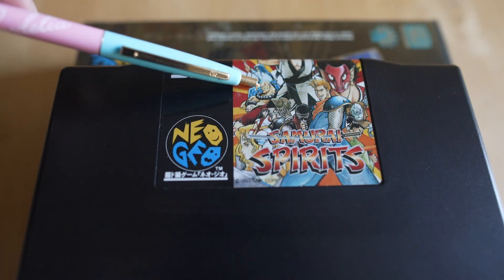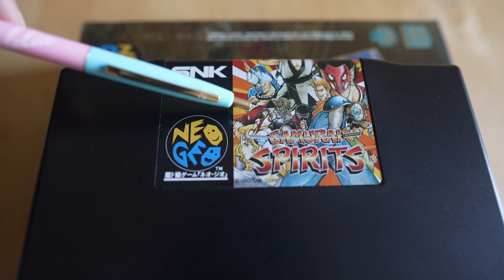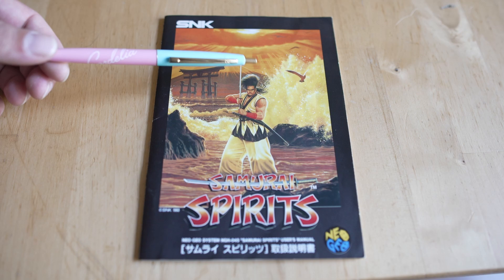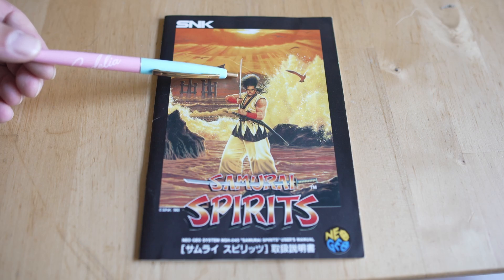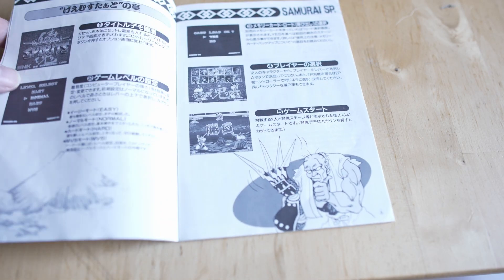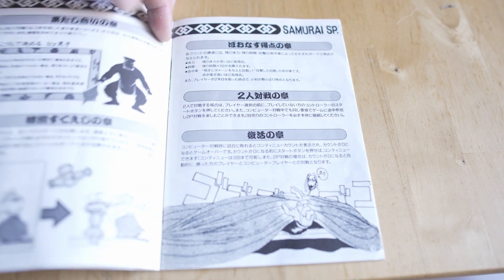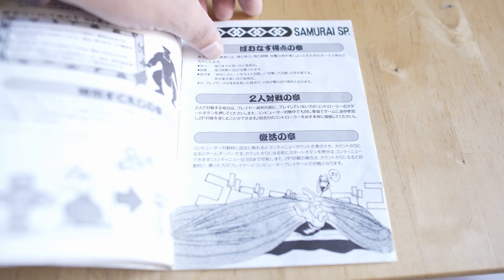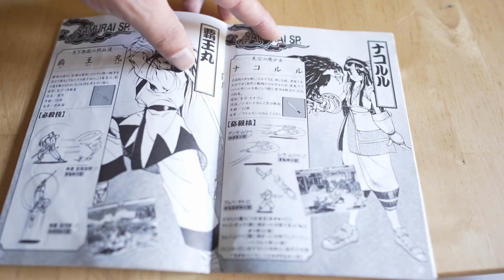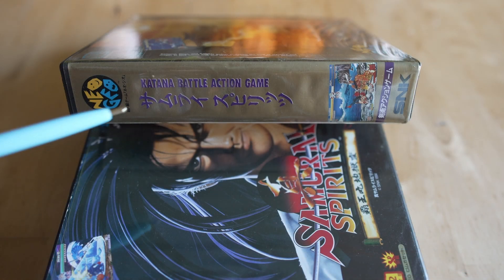I absolutely love the label art on some of these games. Samurai Spirits here — the actual label is so colorful and so unique, you can't help but love what you look at when you put the game in the AES. That's a lot of what makes the Neo Geo so special. The games are expensive, but you get so much for your money, including in the manuals. The older ones are always in black and white, but there is so much fun art to look at. When you buy a Neo Geo AES game you spend a lot of money, but you feel like you're holding something substantial in your hand — that is a lot of the reason why I loved collecting for it.